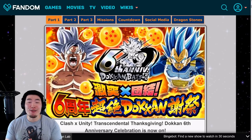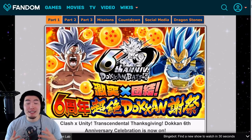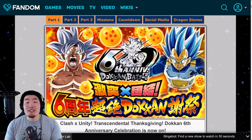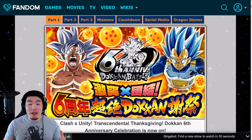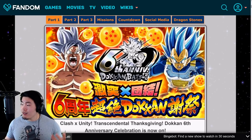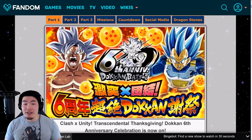Welcome back to another Token Battle video. As we rapidly approach the sixth anniversary on Global, which is almost exactly two weeks away, I'm going to answer a question people have been asking me a ton recently: how many free-to-play dragon stones can I expect to get throughout the entirety of the sixth anniversary celebration? Right now we're on the Token Wiki where we have the details for JP's sixth anniversary, which was about five months ago, and we'll use this as a reference.